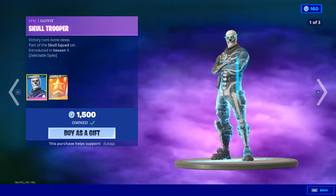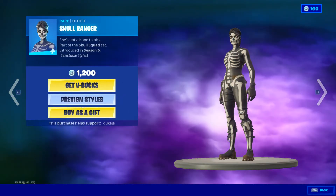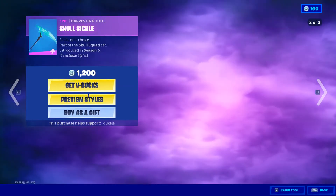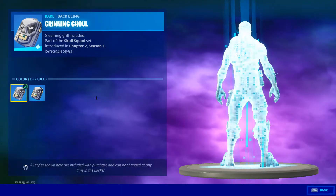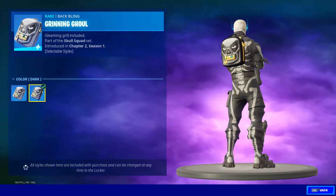Skull Trooper with the challenges to unlock the back wing — multiple styles. Skull Ranger, White and Green glow. Skull Sickle — Blue, Green, and Black and White styles. Green Ghoul. This is not the official Skull Trooper back wing, although it is part of it.